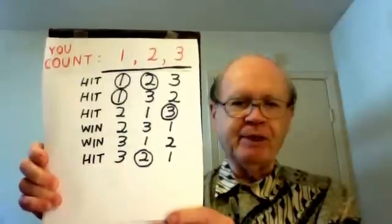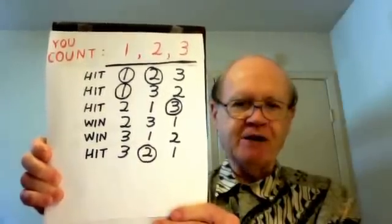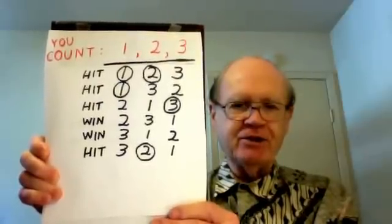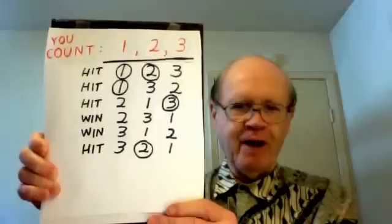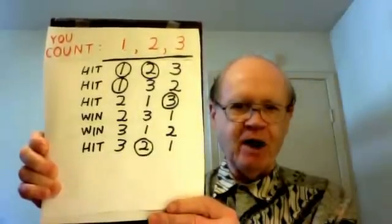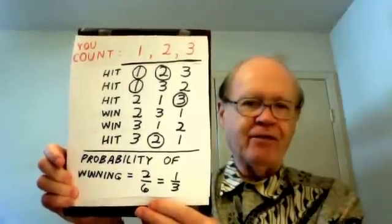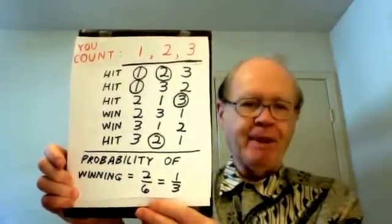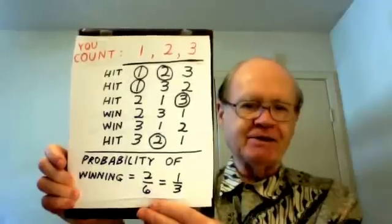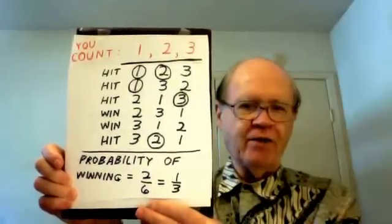I have circled the places where there is a hit. In four of the six possible orders, there is at least one hit. In two of them, there isn't a hit, and therefore you have a win. Those two winning orders are 2, 3, 1 and 3, 1, 2. So when you have three cards, the probability of winning is 2 out of 6. Reducing that fraction, it's 1 out of 3 — one third.